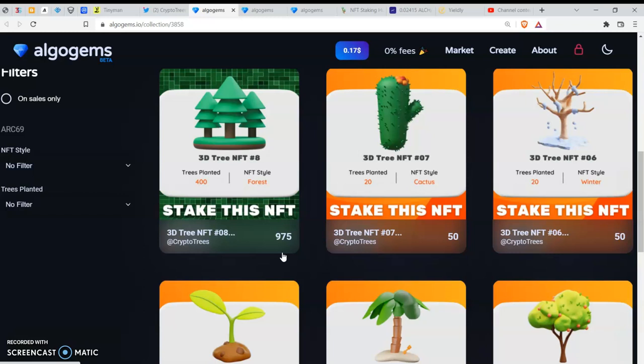Make sure you have close to $1,000 before purchasing this 3D Tree NFT Hash 8 — the NFTs are of different types, and this is the most expensive as of May 24, 2022. You will also be charged an extra fee of between $300 and $400, so approximately you'll be spending between $800 and $1,000 to get and stake this NFT. You will first need to offer the 975 AGO before the purchase button opens.